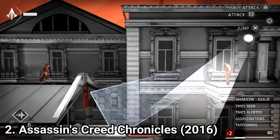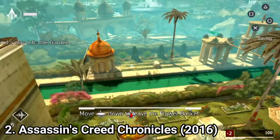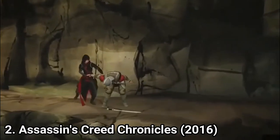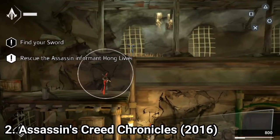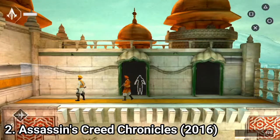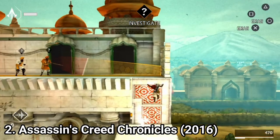You still get to assassinate, and it feels just as good as on the big consoles. Moreover you get plenty of moves and gadgets — you can throw smoke bombs, stun guards, use a hidden blade hidden inside a shoe. So even if the game sounds different, and it feels different indeed, it also feels familiar. Meaning that you get the same stuff to do, and a similar feeling of playing the original Assassin's Creed game, only now it's in 2.5D.